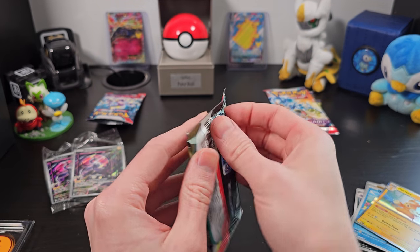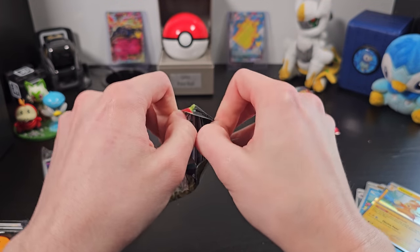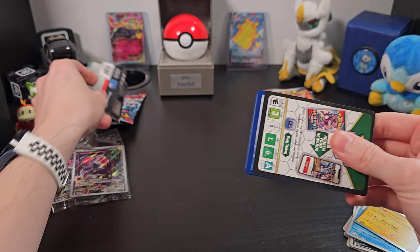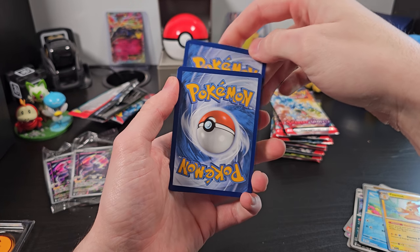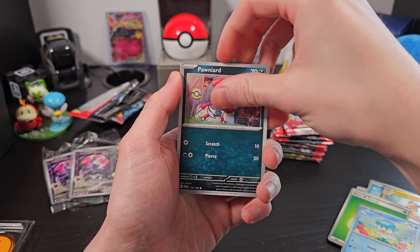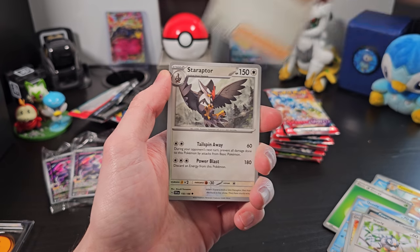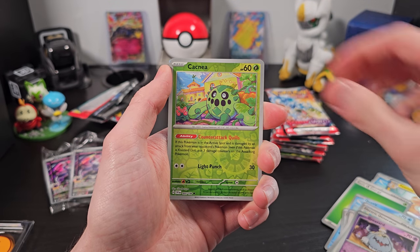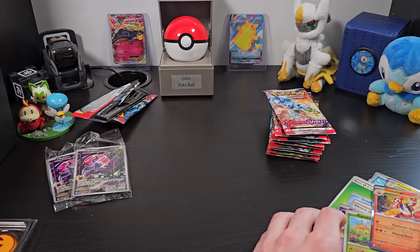We'll jump right into our second booster pack. I also really like the art they put on the packs themselves. I think it's a nice, refreshing new series of cards. I like what they've done, and I hope that the Paldea Evolved cards are just as good. We've got Quaxly, Pawniard, Crushing Hammer, Starly — a nice cute card — Katy, Staraptor, Electric Generator, Greavard, Cacnea, and Skeledurge. I love to see it because I did pick Fuecoco — he is my guy.